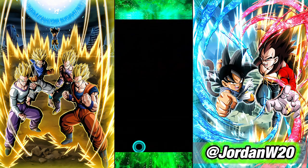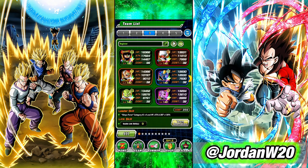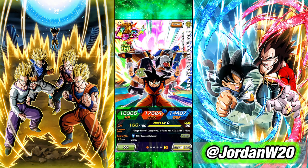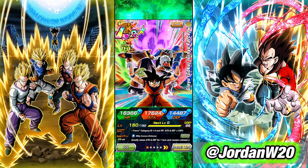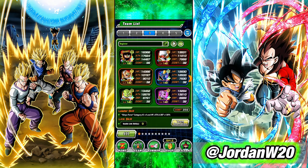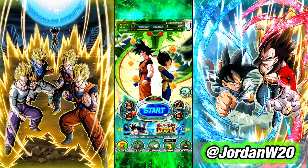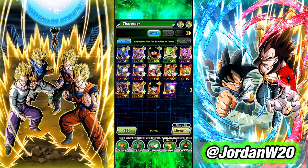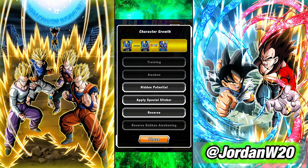Once you get those teams farmed up, you will be able to build them in the team section. You can use the Ginyu as your leader. Mine is a little different because he's EZA'd, which you can do after you farm up both the Ginyu and the Team Bardock squads. You go through the run, it'll drop the card, then you'll go to your box, run it a few times, and eventually you'll be able to train them up.